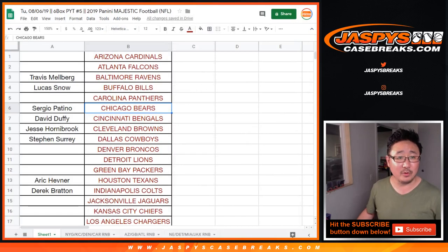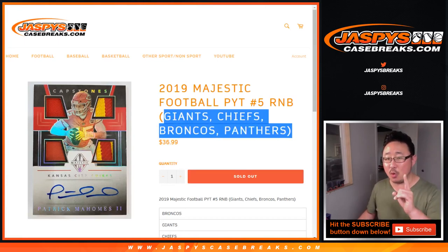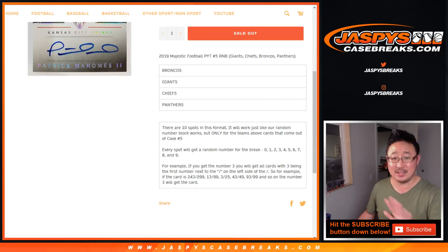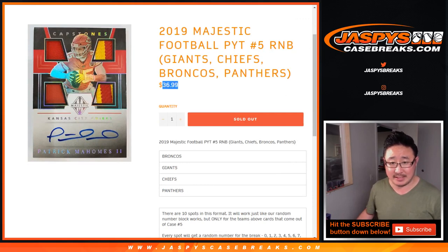Bear with me, folks. We've got a few random number blocks to do. Everyone's familiar with this — it's just a random number block for these teams only in this break, works just like the number blocks you've seen on our site for years. For this one, I think this was the priciest one: the Giants, Chiefs, Broncos, Panthers one. Let's do these one at a time.